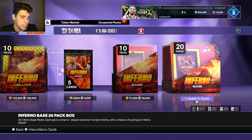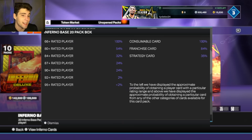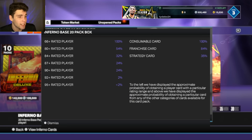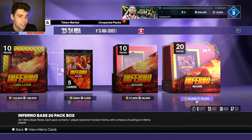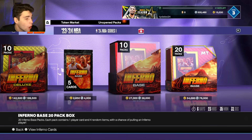I'm opening the base packs and that's what I'd recommend you guys doing as well, because you get badges, jerseys, all those types of things that have some value. Amethyst Deuce quick sells for like eight to nine thousand MT, so if you pull enough amethysts it will pay for the packs itself. Two percent chance to pull a diamond, less than two percent for a pink diamond — that's kind of what to expect.